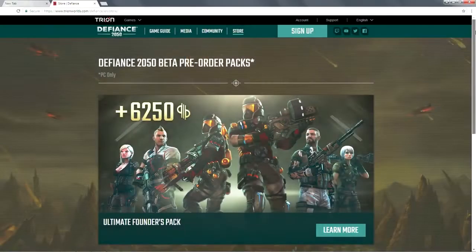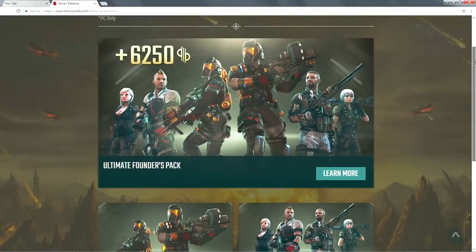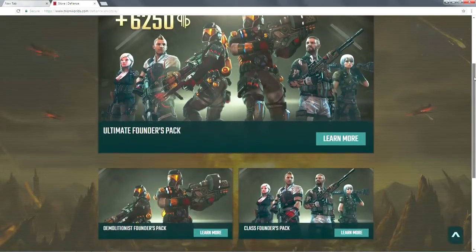Remember, at launch you can only pick one class, but you can unlock the rest through gameplay or by purchasing one of the Founder's Packs. They're available on PC for now and come to console real soon.